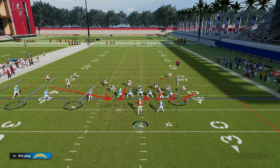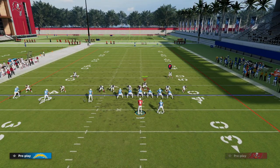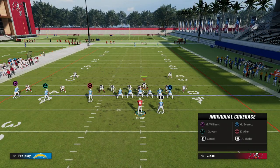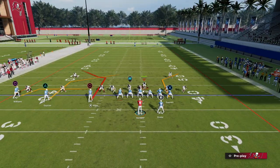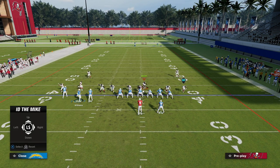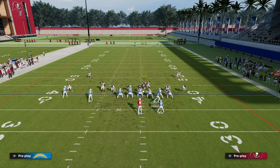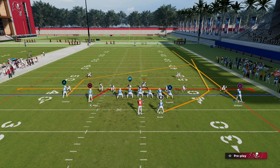You're giving yourself really quick reads that can get open against man and against zone. Obviously the pressure is really good out of this defense — DB Sting is probably one of the fastest blitzes in the game. But the idea is we're just giving ourselves really quick reads. The blitz actually works a little better in practice mode than it does in-game, but you see the concept — we're giving ourselves a quick read.